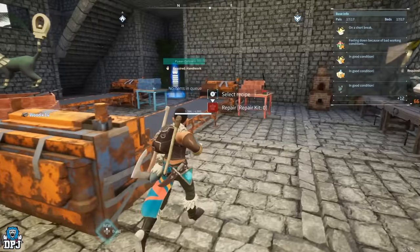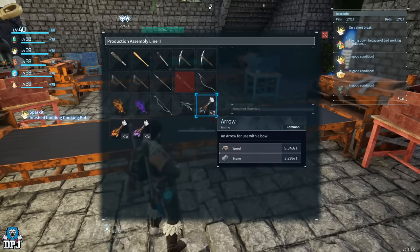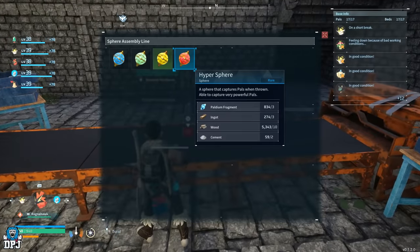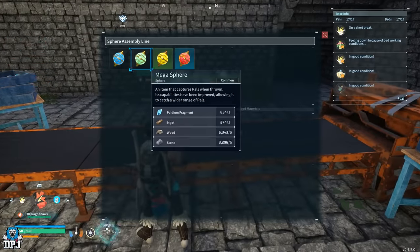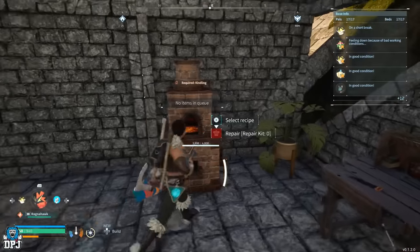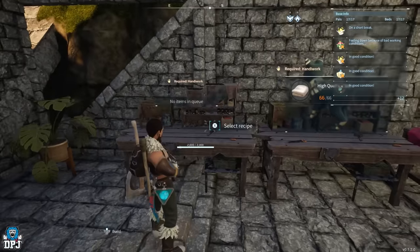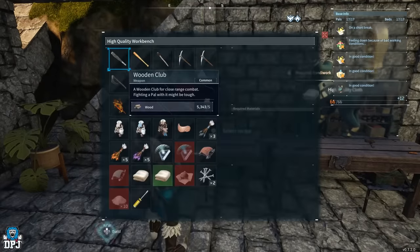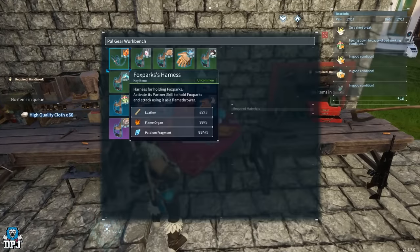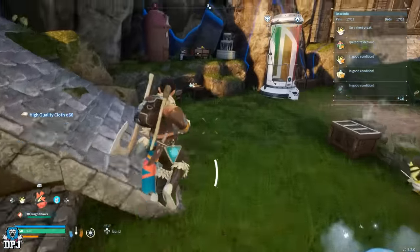Here we have my production assembly line 2 which creates your weapons and things like that if you want them. And here this is the basic assembly line - I actually need to make a few more of these to be honest. I've got my electric generator there, my forge here, a little plant there - don't look at the gap. And two high quality workbenches there, high quality cloth there, my pal gear workbench, and the weapons workbench.